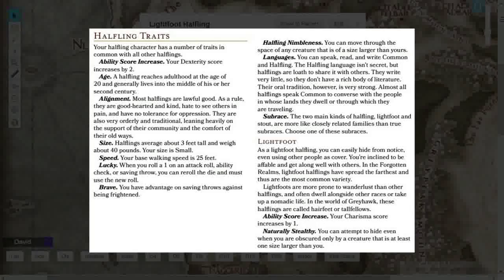Halflings love to explore — they are definitely an exploring type of race. They love adventure, have a strong community, usually live good lives, and love to blend into a crowd. They love large cities where humans and other races dwell, though they'd probably prefer to be around humans most of all. They're usually always kind and curious — sort of like if you watch The Hobbit.